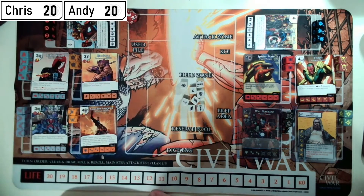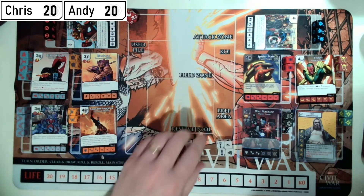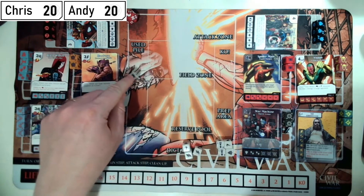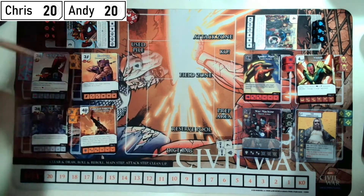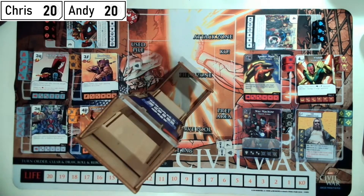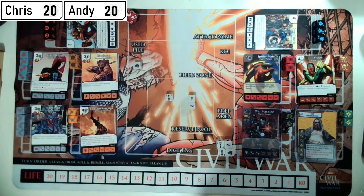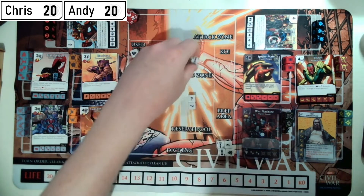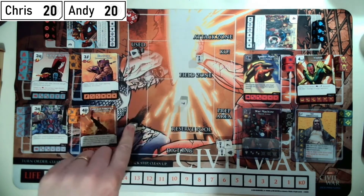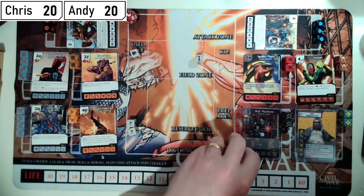We roll off — two and two, then a one, so Andy goes first. He fields a sidekick, uses the Thor global, and puts Big Entrance in his bag. On my first turn I have four energy and buy two Black Mantas.